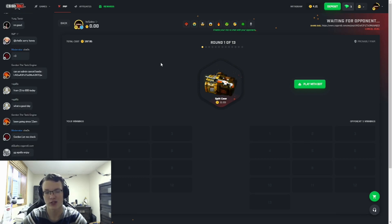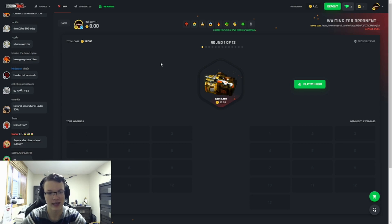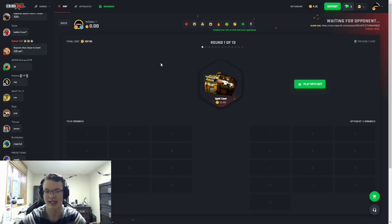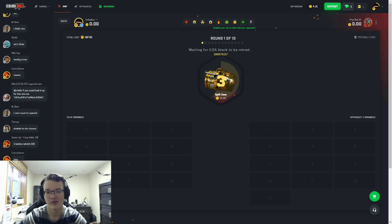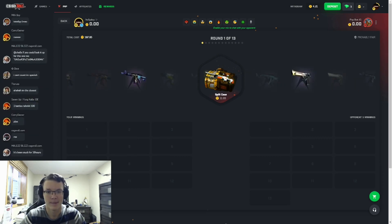If this hits, we're gonna pull out a withdraw and hopefully have a really nice item — maybe double or triple what we're putting in. We're just gonna give it a second to see if somebody joins, and if not we'll take it up against the bot. There we are — looking to come back and make some really decent profit.